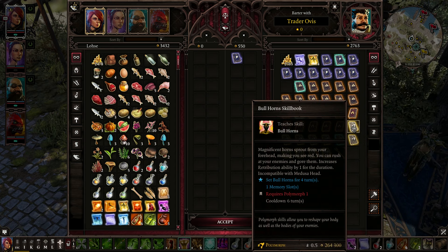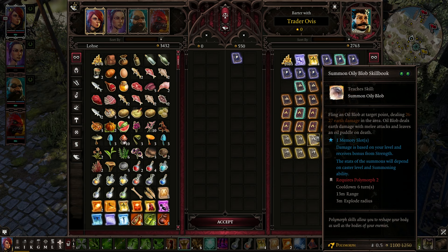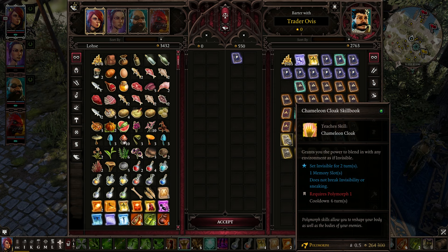Supernova, we've got that. This is all polymorph stuff: Spider Legs, Skin Graft — reset all cooldowns, removes burning, necrofire, poison, and bleed. Chameleon Cloak — grants you the power to blend in with any environment as if invisible, does not break invisibility or sneaking, sets invisible for two turns. I'm gonna buy that.